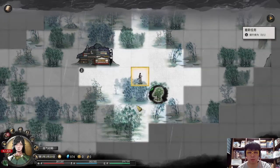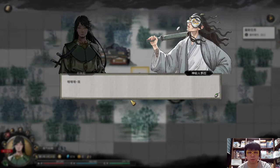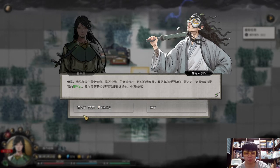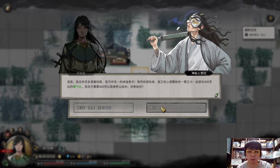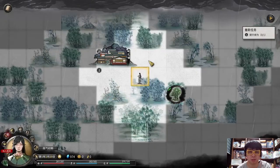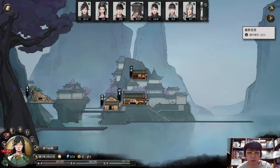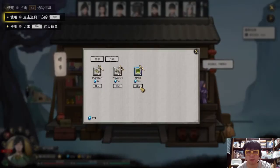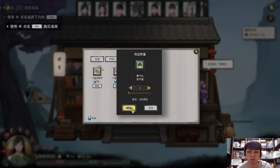You will reach the first bottleneck and meet this guy who will try to sell you an item to break through your first bottleneck for 400 magic stones. I don't recommend buying from this guy — just say no, because you can buy the same stone in town for 300 magic stones instead.